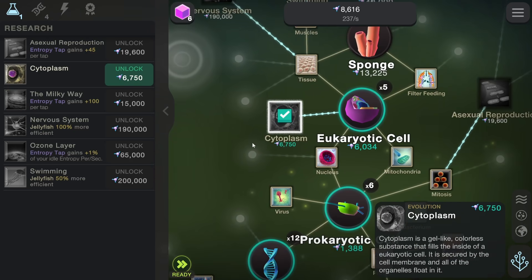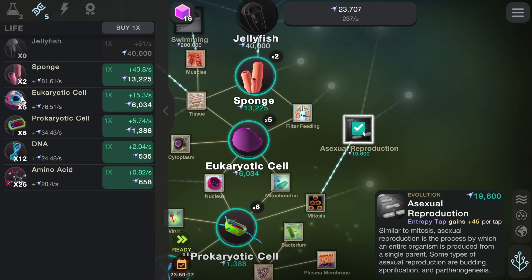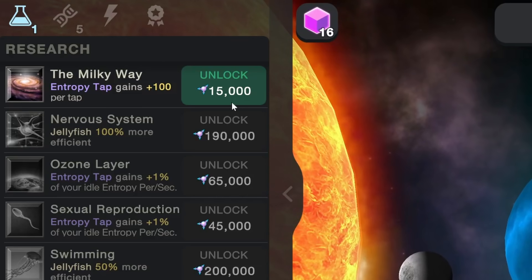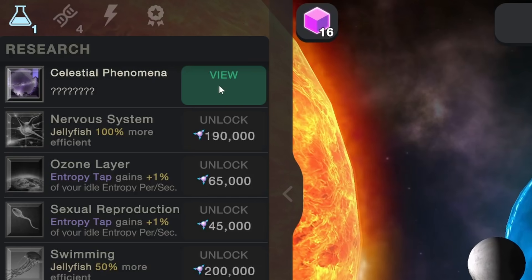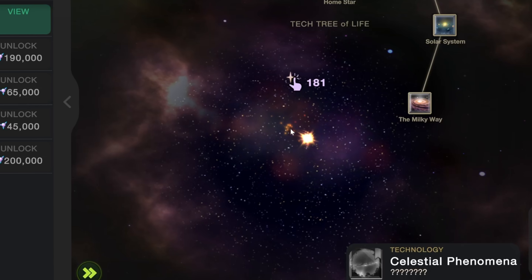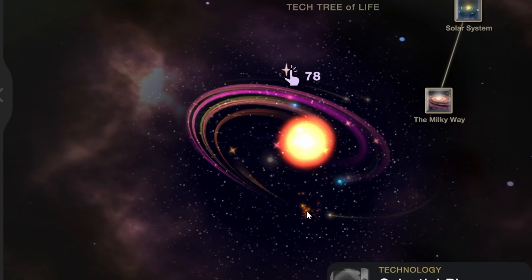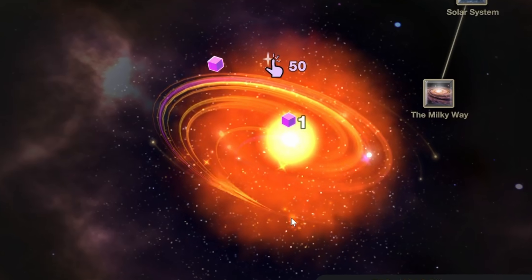Cytoplasm surprisingly doesn't give us anything except daily mutations. Then we can use cloning power to get even better clicks. We can buy the Milky Way, which gives us better clicks. Celestial phenomena — things are happening here. I have to click a bunch of times to actually make it happen. Send in the power — that actually looks really pretty. We can really send it on a journey if we click down here, and that's looking really cool. Tap away to accelerate.